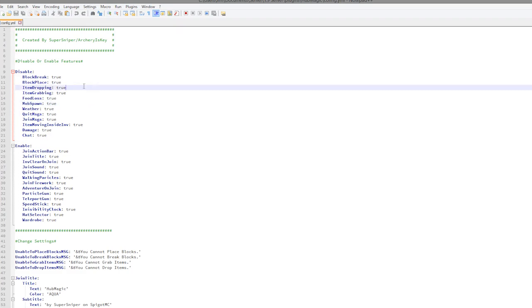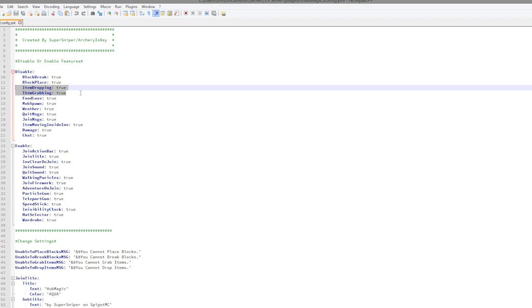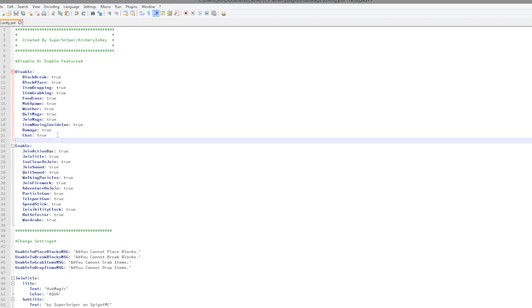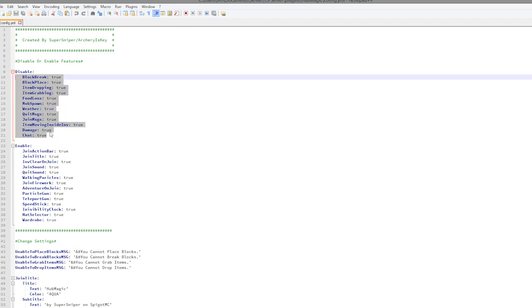We have all of the things that we can disable, such as block placing and breaking — which is useful so you don't want people griefing — item dropping and grabbing, which only worked for me in-game because I was opped. There was a message that popped up saying 'you cannot drop or grab items', which is very useful. We also have quit and join messages disabled so it doesn't spam the chat, chat itself is disabled, as well as damage, moving items in your inventory, mob spawning, hunger, and weather.